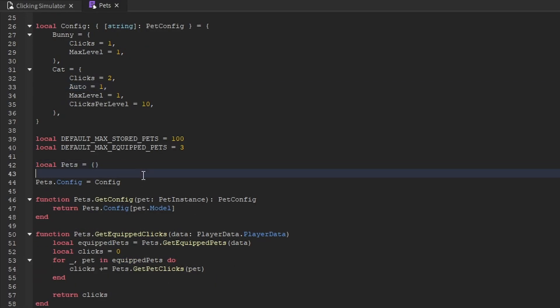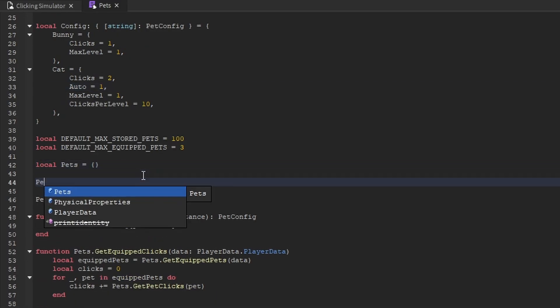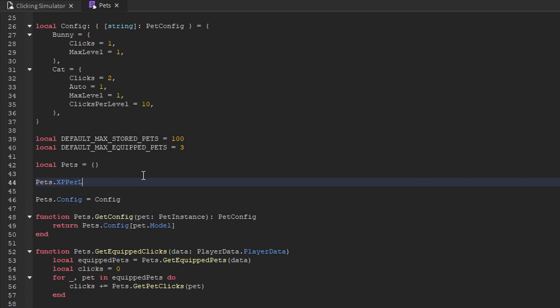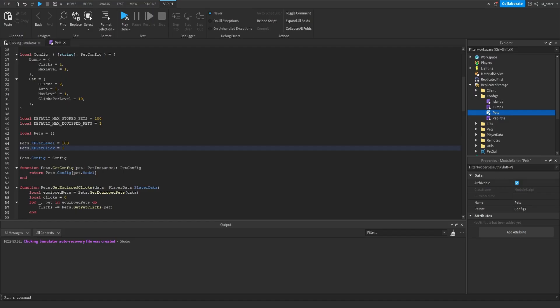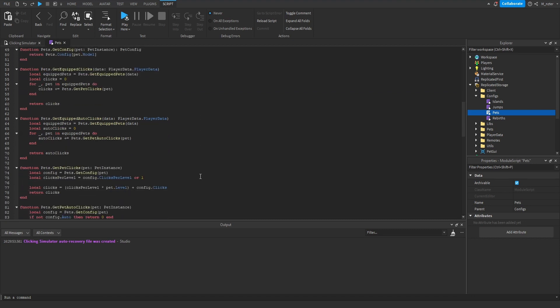We're going to go down to the module and right above the config variable create a new variable called xp_per_level, set equal to 100, because for every single level of the pet we want to increase their experience requirement by 100. Below that we'll create another variable called xp_per_click, set to 1 — this controls how much XP is distributed to all equipped pets per click, so you can easily change it to 5 if you want.